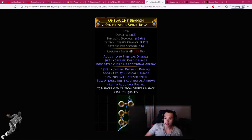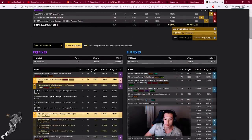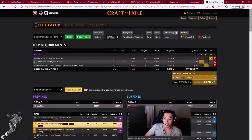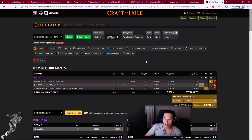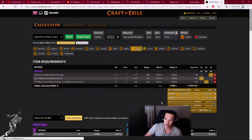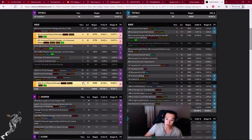We were left with this base — imagine it as a white item with only these three implicits. Now we had to go about crafting it, and back then we knew the base was so good that we did not need to go for triple T1 prefixes. Triple T1 prefixes are the main problem with this bow. In order to get triple T1 prefixes it would take 697 million chaos orbs, or with jagged fossils it would take 19 million chaos worth — around 7 million jagged fossils — and that's with triple T1.